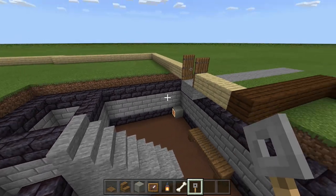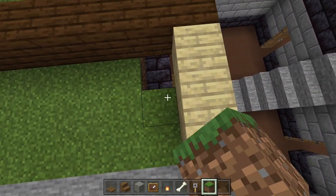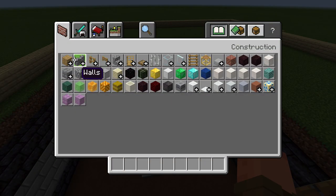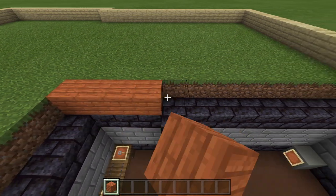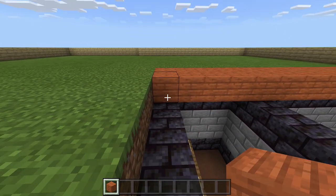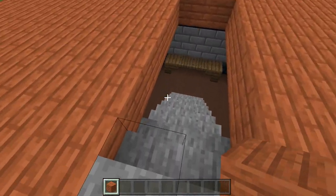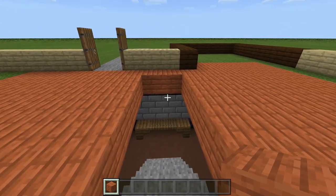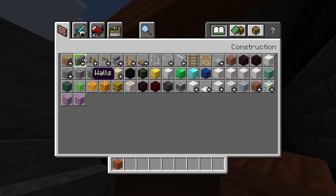Now for the ceiling, which doubles as the first floor's flooring. First place grass blocks on the side area. Then take out acacia wood planks and fill in the entire area above the basement with acacia planks. I'll speed through this — filling everything except where the stairs are, since we'll add more stairs there. Then go back underneath to add lanterns.